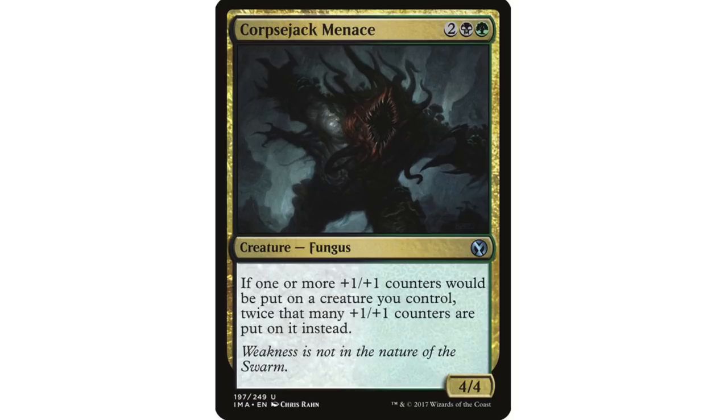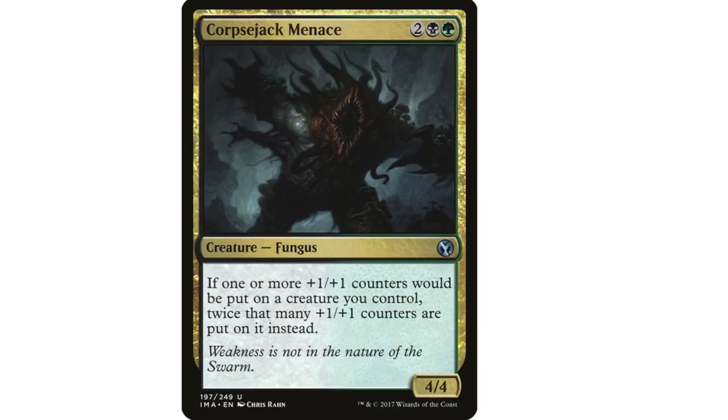The same goes for Corpse Jack Menace. Any effect with legs — stapled to a creature — is pretty vulnerable. It'll get caught as collateral damage in a board wipe or is easy to deal with. People often fall into the trap of seeing a card that does something similar to what their commander does and thinking that makes it better in that commander's 99, when in fact it's just redundancy and makes it a little bit worse. I don't think Ramos has much issue getting lots of counters and gushing 10 mana, and unless you have ways to bring Corpse Jack back from the graveyard, it's just not necessary.